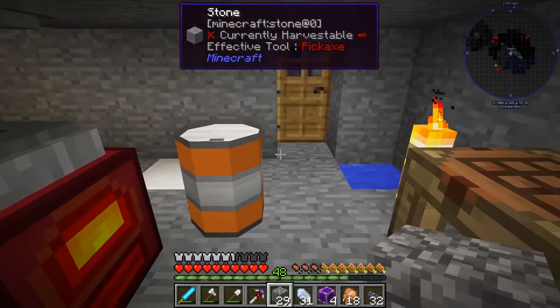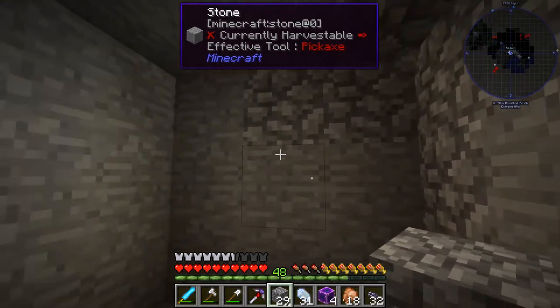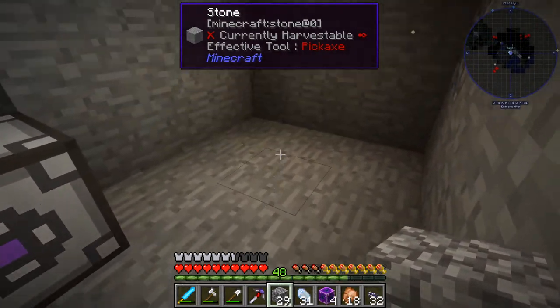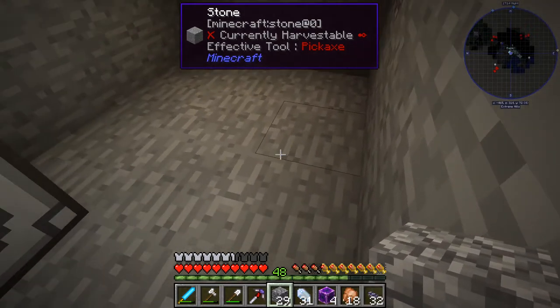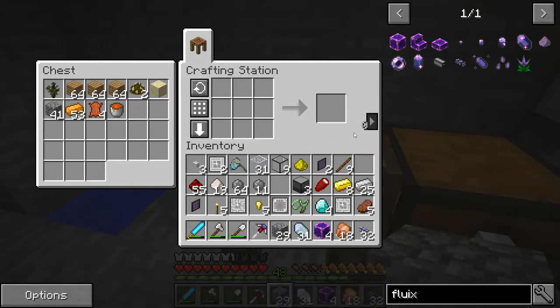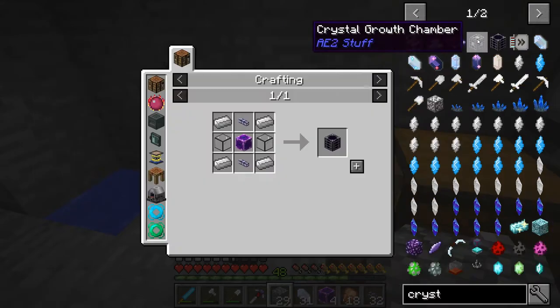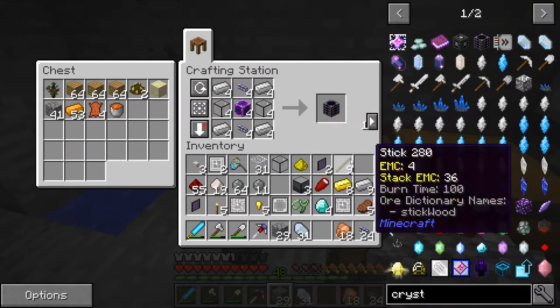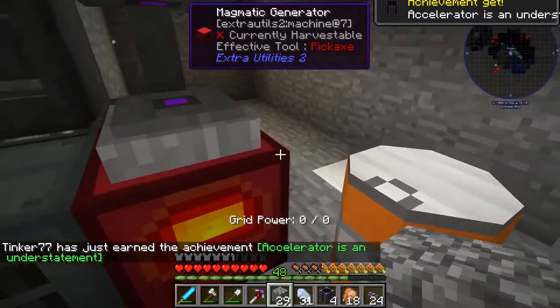Here we are — I think I've got everything I need now. I've dug out a space — went a bit outside the hill but that's okay. I'm going to make the four crystal growth accelerators here with water in the center. I think I've got all the materials. Let's go and see — and we have four of these.